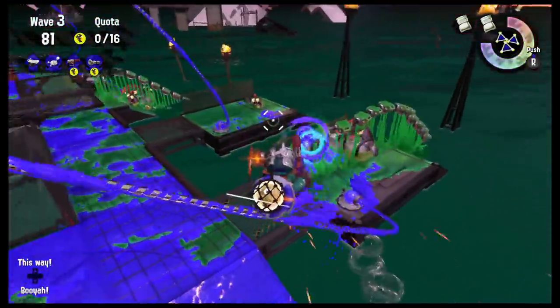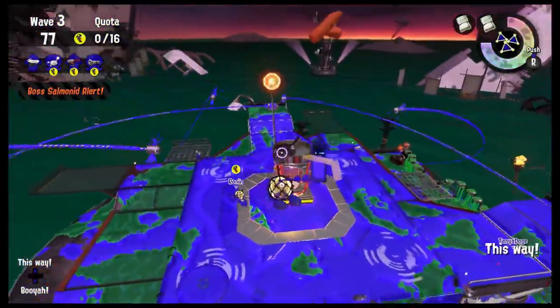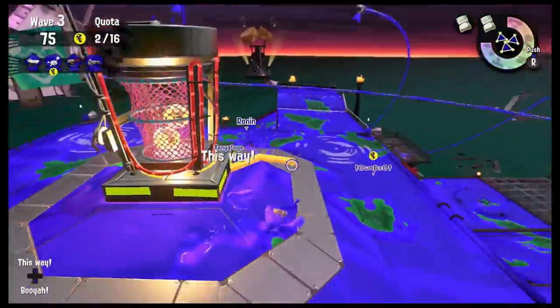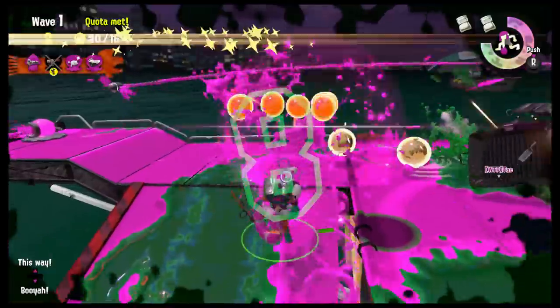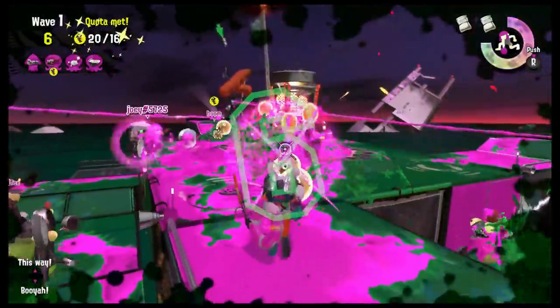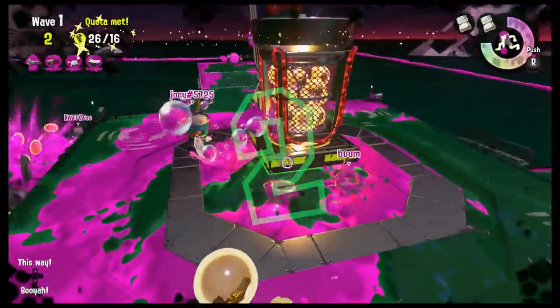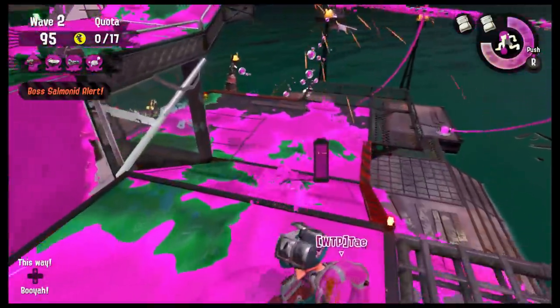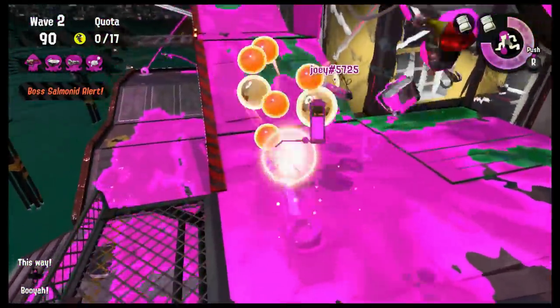The fastest and safest way to get back up is to grind the rails like in Sonic Adventure 2. However, if you paint the walls in certain spots in advance, that can also be a quick way up. Luring some of the less dangerous boss salmon closer to the basket before taking them out can also be a good way of turning in eggs faster. However, that is a little risky since you'll lose map control and have less room to work with.